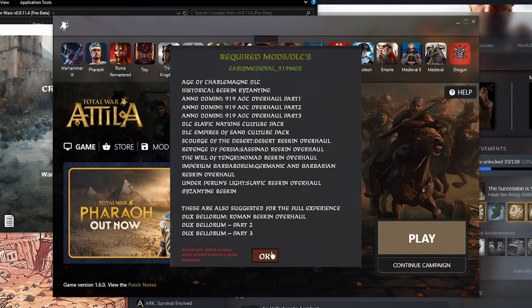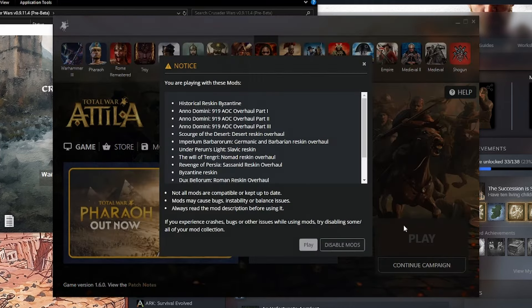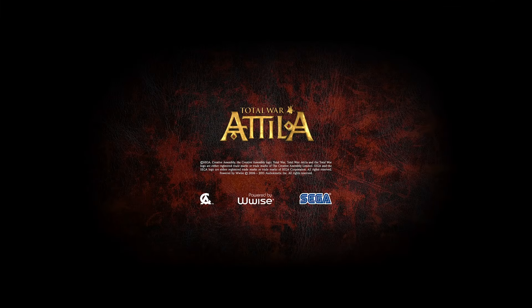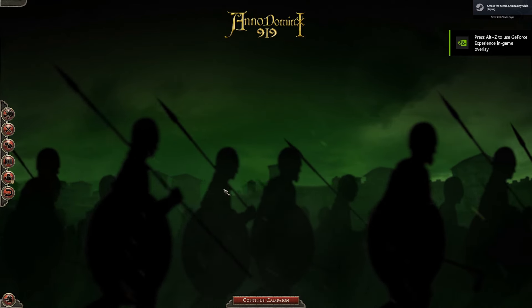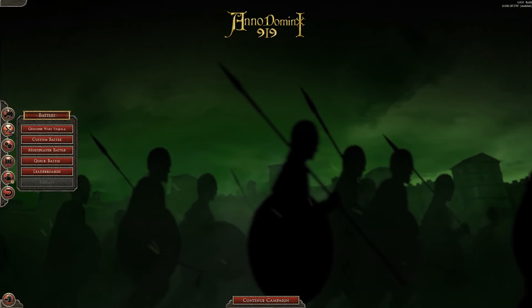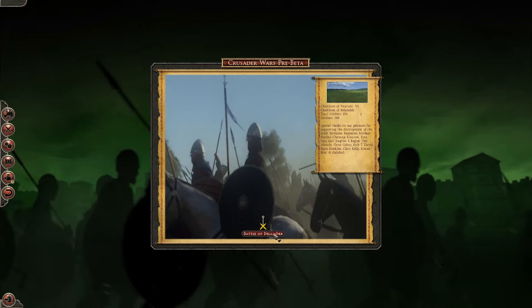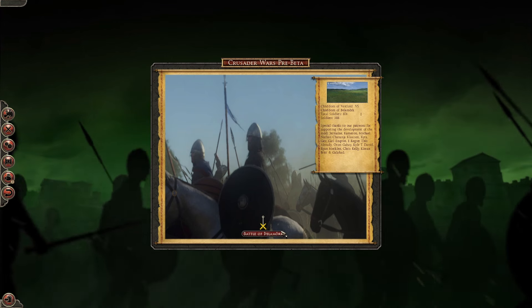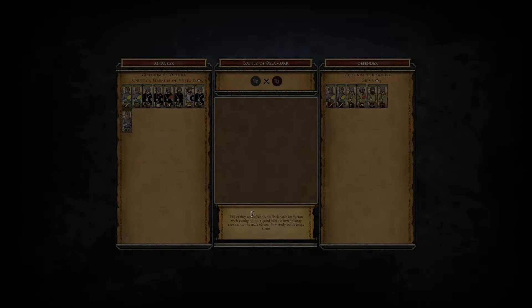So Crusader Kings is now closed. We're going to go into Total War Attila, hit play, and hit play again — all of this should already be activated. This is how it works and it's very seamless. You come over here to Battles, and where historical battles would normally be, you're going to see Crusader Wars version 9. You'll see the battle of Thelamork — 874 soldiers versus 388 — and I'm going to click this, leave it on normal difficulty, and hit start battle.